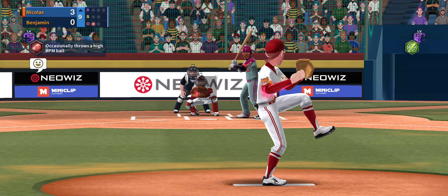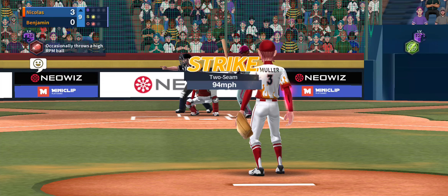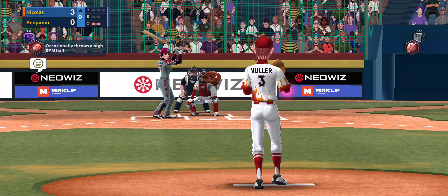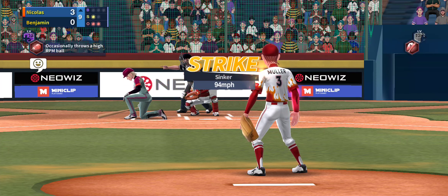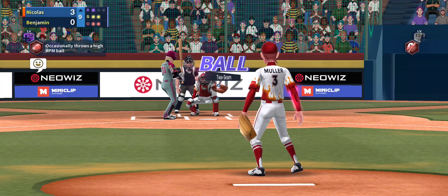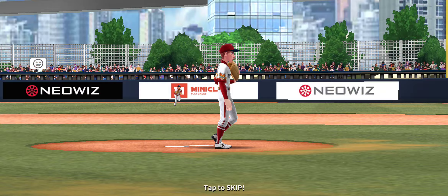Mueller has three pitches — two-seam fastball. Utilize the fastball as much as possible, try to get the runners off-balance. Then hopefully you can work the sides and try to get that sinker on the inside. You want to try to get those strikeouts. Here we go against Alex — swinging through a fastball. Mueller just seems much slower when the pitches are coming.